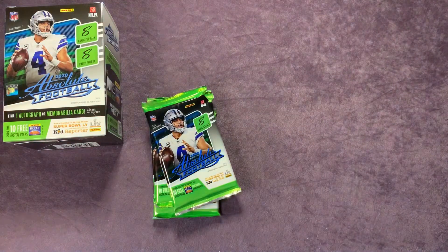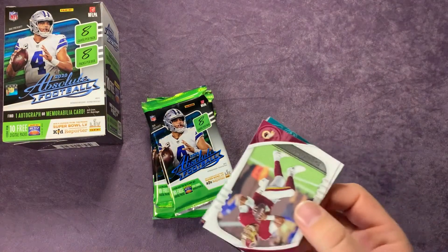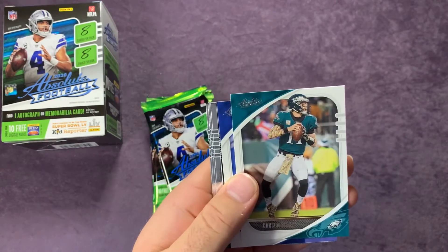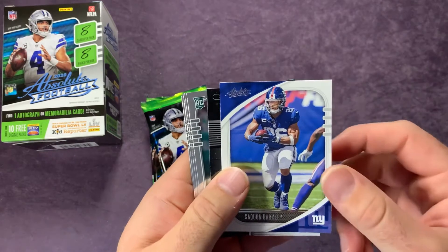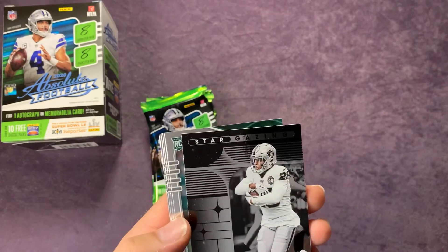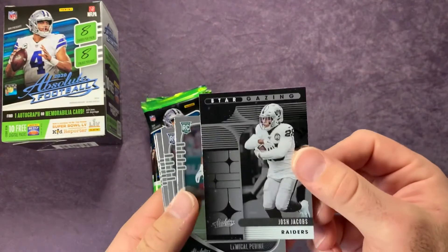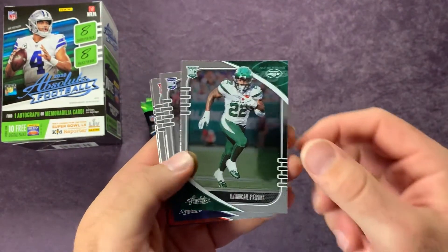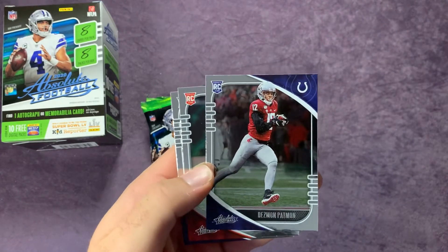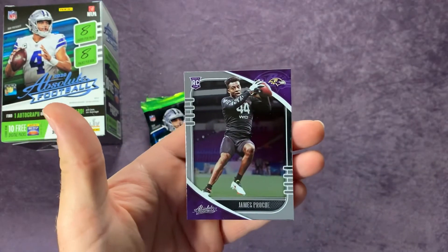Let's see if we can get a Burrow, a Herbert, maybe a Clyde Edwards-Helaire or Jonathan Taylor. Pack four: Jonathan Williams, Dwayne Haskins, Carson Wentz, Saquon Barkley, a Josh Jacobs stargazer — he's been having a good year despite the Raiders' offensive line and COVID IR issues. LaMichael Perrine getting more involved with the departure of Le'Veon Bell, Desmond Patman, Tee Higgins — one of the top rookie receivers tearing it up — and James Proche.